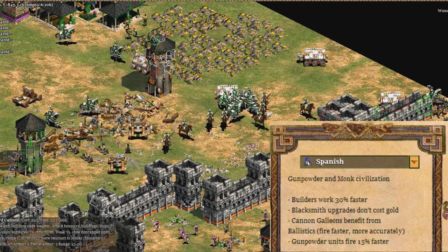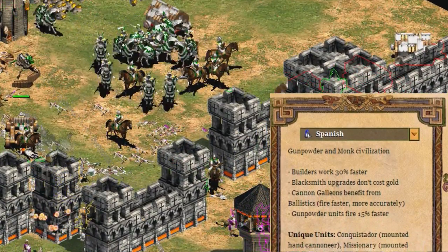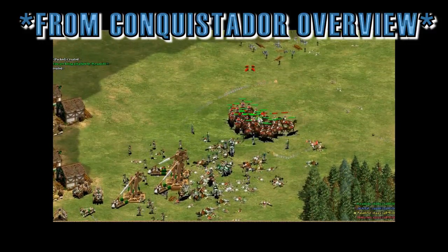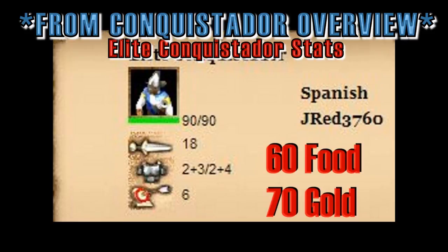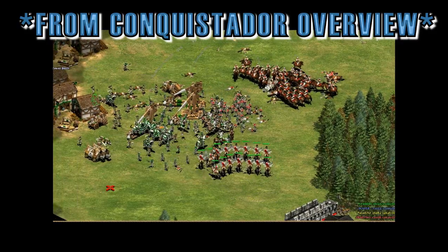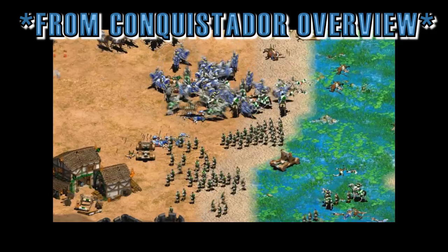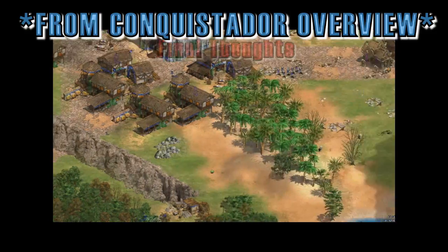If you thought all those gunpowder bonuses were cool, wait until you see their unique unit — the conquistador, which is basically a mounted hand cannoneer. The elite conquistador is a hand cannoneer with better stats and better speed, which allows it to hit and run, except it does not have bonus damage versus infantry. So the majority of the time I would use the conquistador — especially in a deathmatch — in combination with a paladin. However, I might use the hand cannoneer if my opponent is trying to field a mono infantry army.